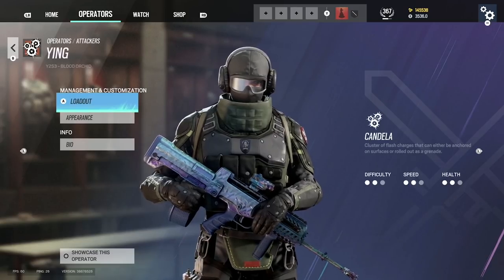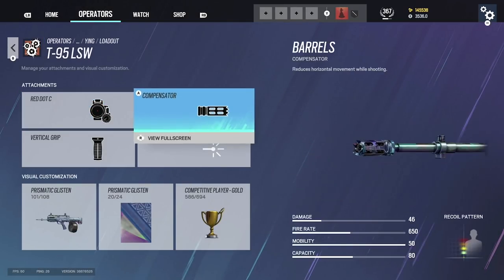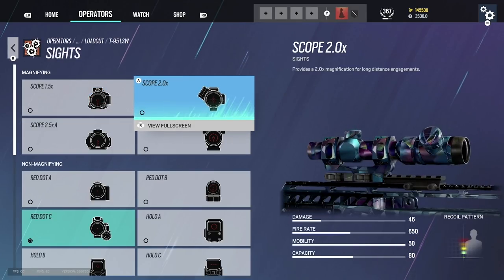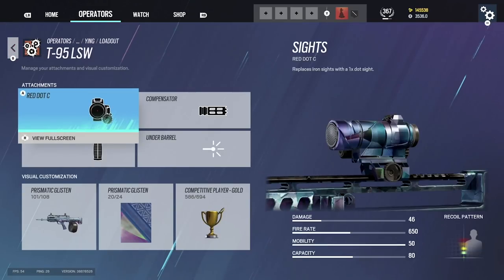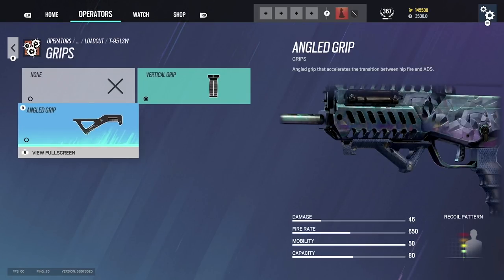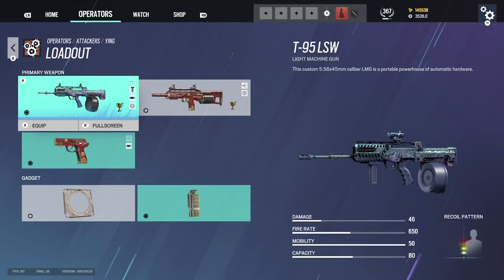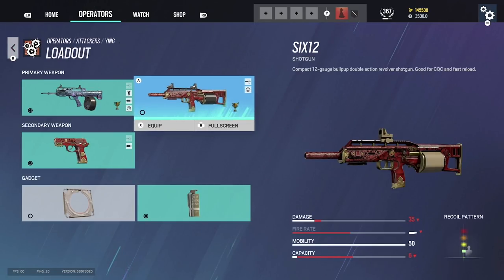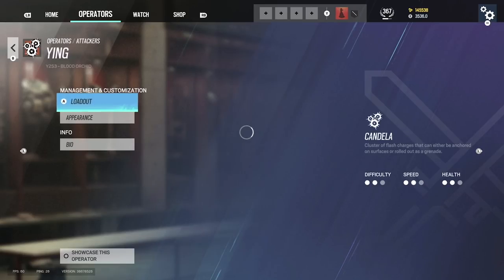Ying: never use the 2.0 — when you're rushing with this character the zoom increases your chance of missing. I recommend either 1.5 or 1.0. I use red dot C, compensator, and vertical grip. Ying is one of the only operators where you might consider angle grip, but they need to buff it again. Never use her shotgun — it's terrible.